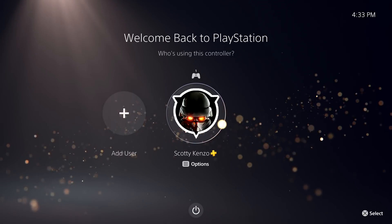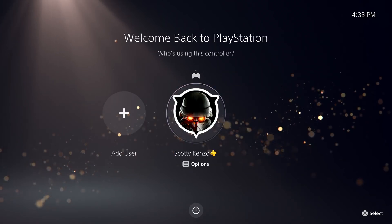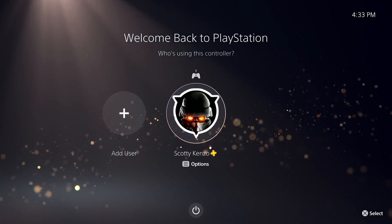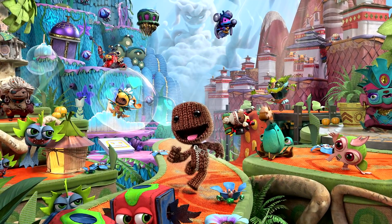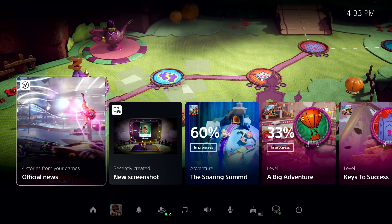Welcome to your new PlayStation 5 console experience. This time, we've started up from rest mode. We've already created an account and signed into PlayStation Network, so let's log in. I've resumed right where I left off in Sackboy: A Big Adventure. And here, we're looking at PlayStation 5's Control Center. From here, it's one click and we're right back into the game, but let's take a moment and look around.